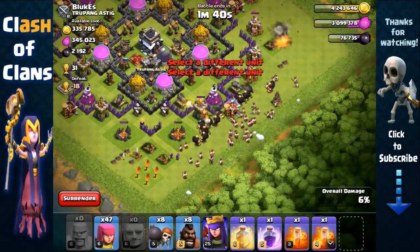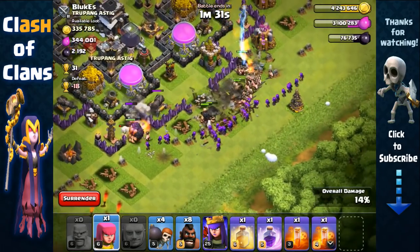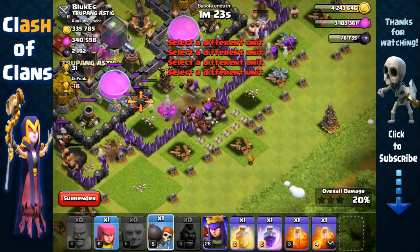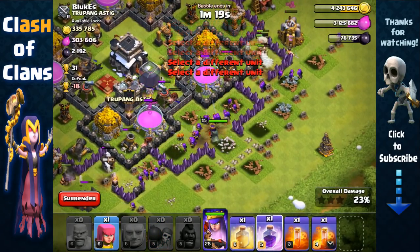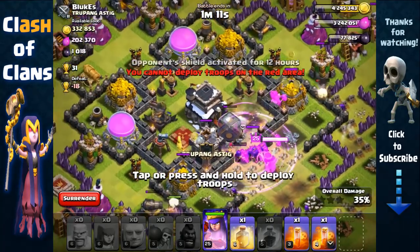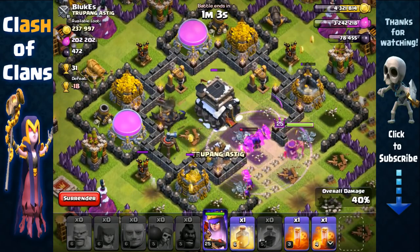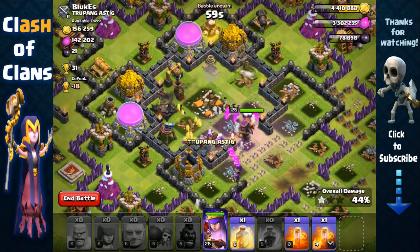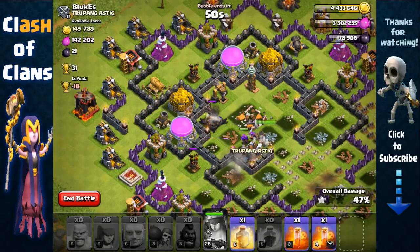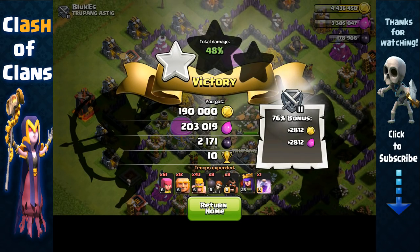Spread our Giants around, spread our Barbarians, spread our Archers, and open out the first layer. Be sure to deploy your Wall Breakers away from the direction of the Wizard Tower. We don't need a heal spell because the defenses aren't really clumped, so instead we're going to use a Rage Spell and open up the walls to lead our troops straight towards the core. Since there aren't any clumped defenses it's not ideal to use a heal spell — also, he has level 7 Mortars which will take out level 6 Archers in one shot, so I decided against the heal spell.